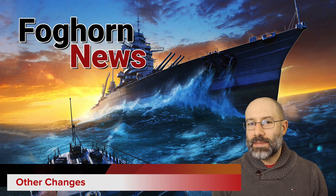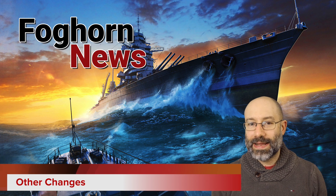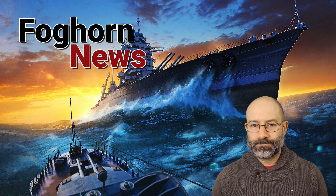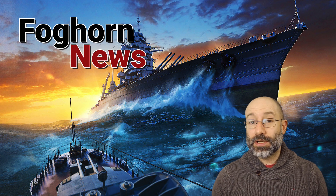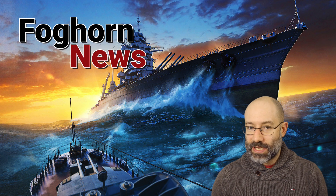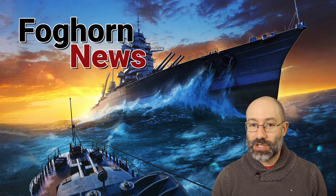Balance changes mentioned in a previous Foghorn to several ships — including Hakuryu, Neptune, Gearing, Sinop, Kremlin and several deepwater torpedo ships — will be made in this update; they're just small tweaks. The in-battle UI has been updated, so you might notice a slightly different look to some items including the destroyer symbol. The H key information has slightly changed, and the HUD is now hidden using Ctrl+J for Juliet instead of Ctrl+G for Golf.